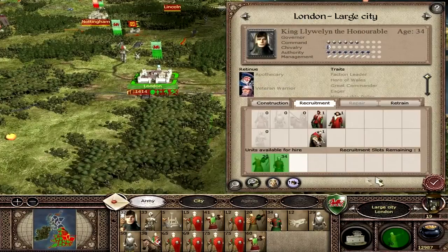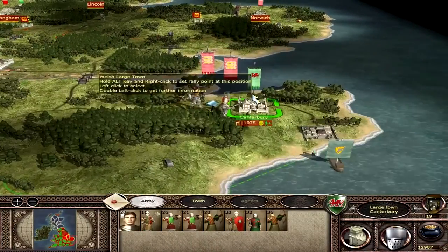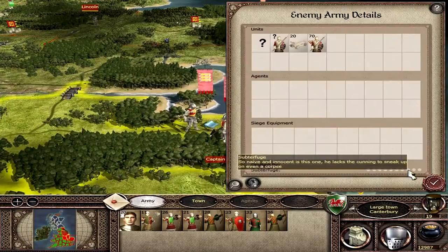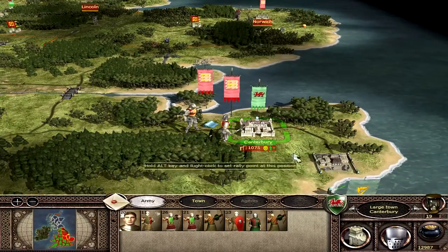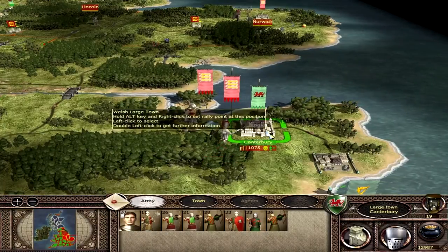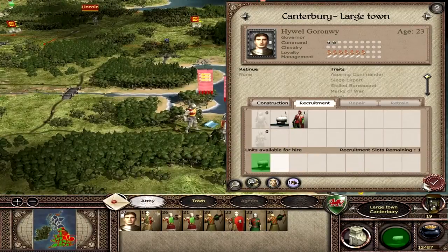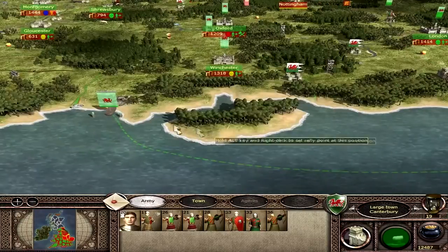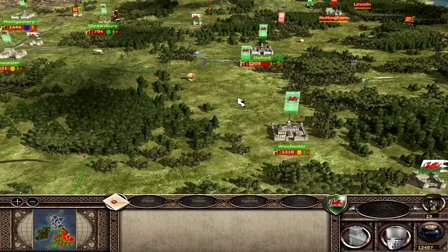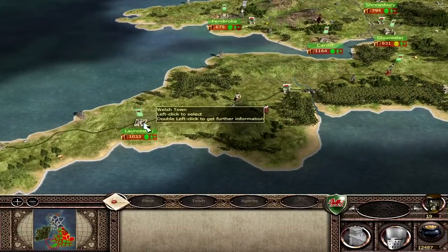London's army is building and retraining a few units - that's fine. Canterbury is holding with four units including bows and a ballista, though we lack much infantry so we may need to think about getting some there. I'm going to build a cog and send it to Winchester where I've already started a navy with a couple of cogs, planning to patrol the waters and eventually take Ireland and Scotland.